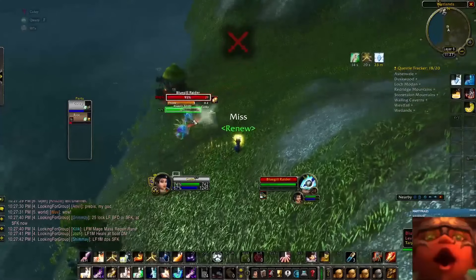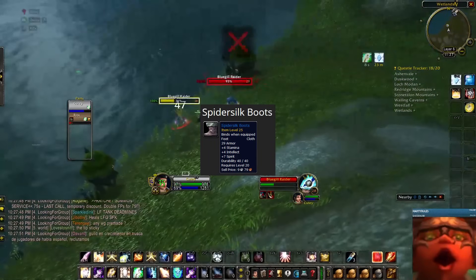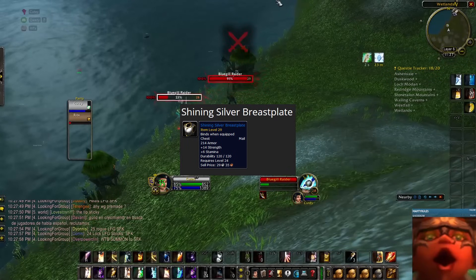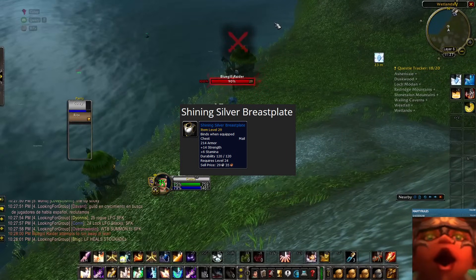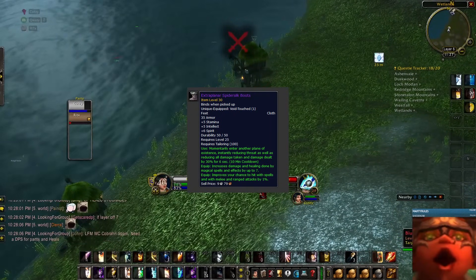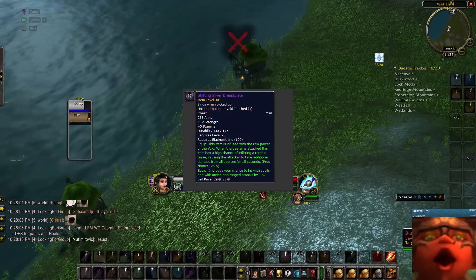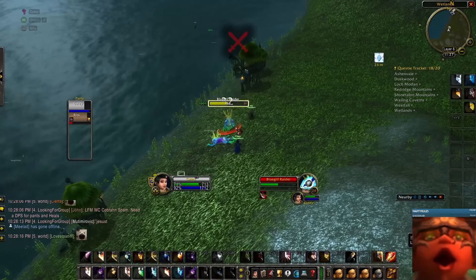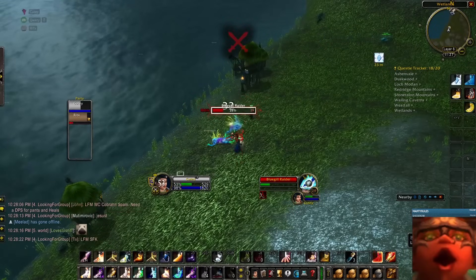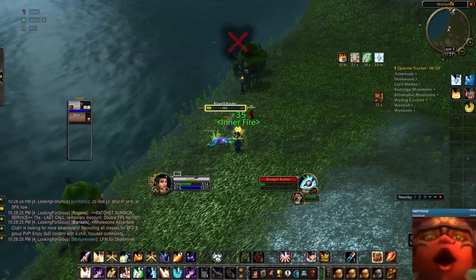Speaking of pearls, you can farm iridescent pearls off these Murlocs, which are used in the crafting of tailoring spider silk pre-raid BiS BOE boots, as well as the BOE blacksmithing Shining Silver Breastplate chest. These boots and chest can later be upgraded with the epic BFD raid crafting recipe. Iridescent pearls are going for upwards of 6 gold at the time of this video, with a 3% drop rate from bigmouth and thick-shelled clams found off these Murlocs.